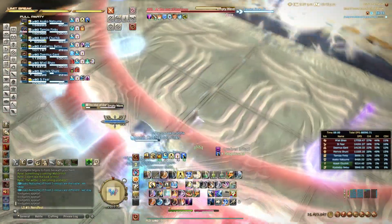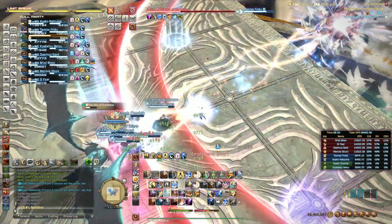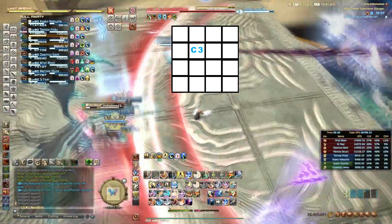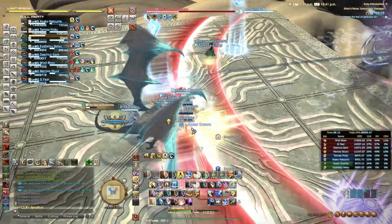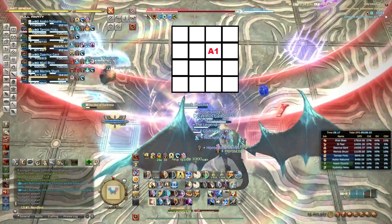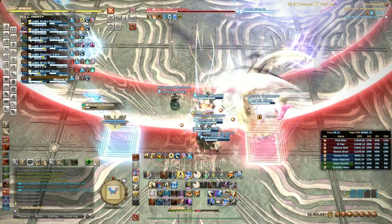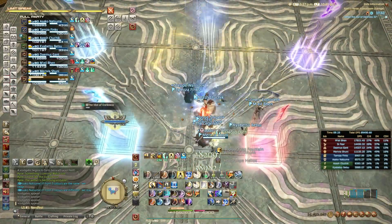With this in mind we can now place our two markers. Place a blue marker, either the letter C or number 3, in the lane with the southern red portal which will be the west side. And then on the right hand side, the east side, place a red marker in the lane with the southern blue portal. That's it, you are now set up to dodge the entire mechanic by following this easy system.